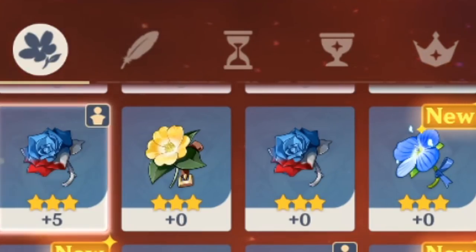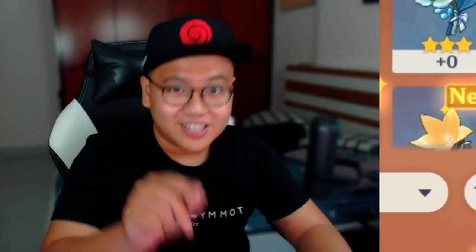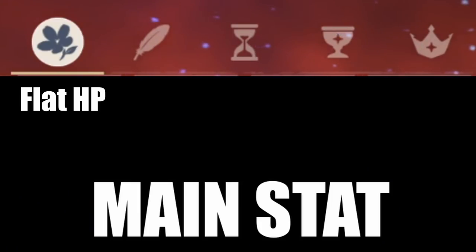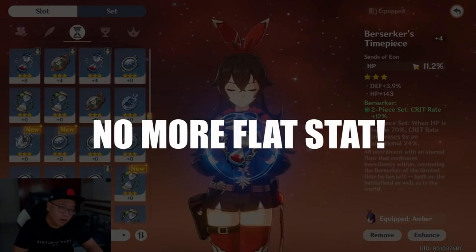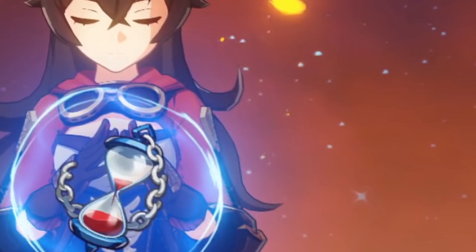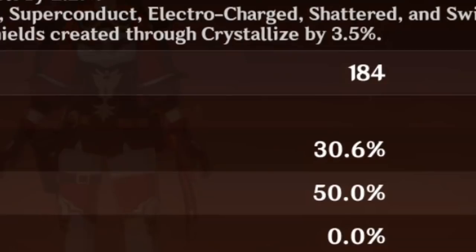Next up, what are the main stats in each artifact slot? The first two are very simple: the flower will always have flat HP, and the feather will always have flat attack. The hourglass starts having HP percent, defense percent, or attack percent, and can also have energy recharge or elemental mastery. For what those mean, you can go to the character attribute screen and click the details and question mark icon.